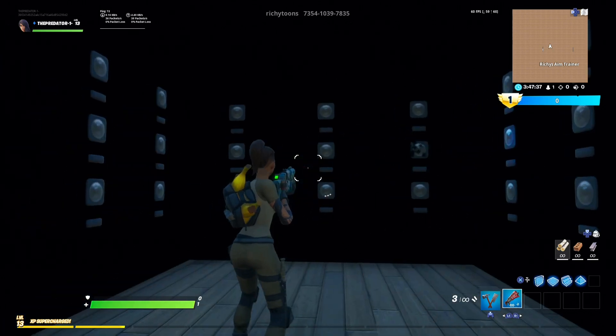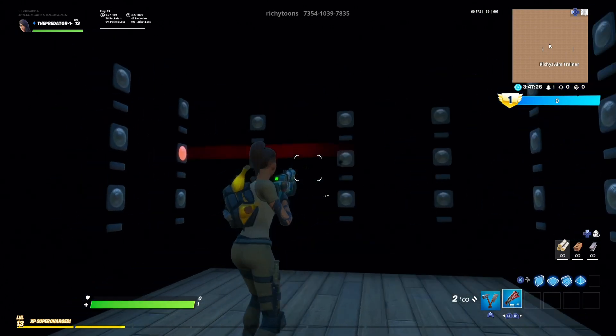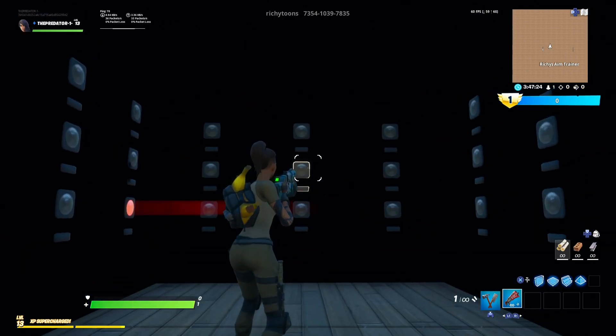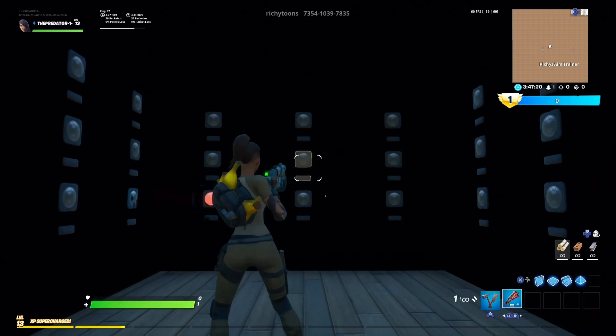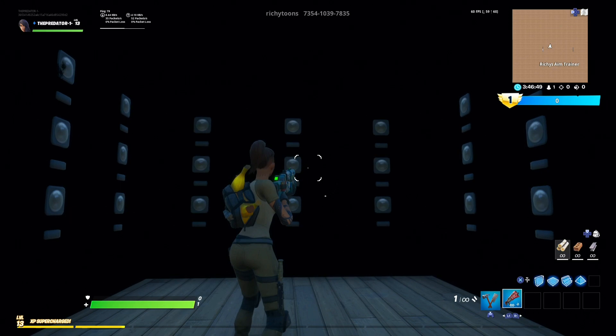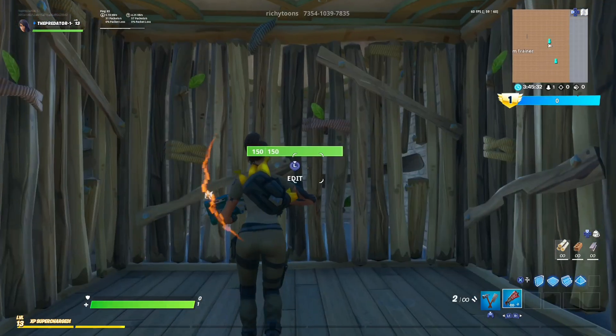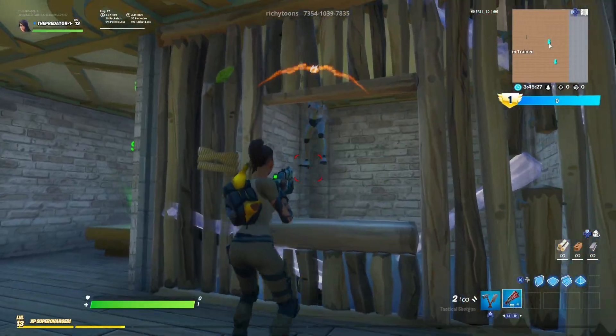This is the second part of the map where you need to shoot the target as fast as it appears. This is also gonna improve your aim a lot fast. You don't need to hold L2 or LT because you need to hit the quickest shot possible.